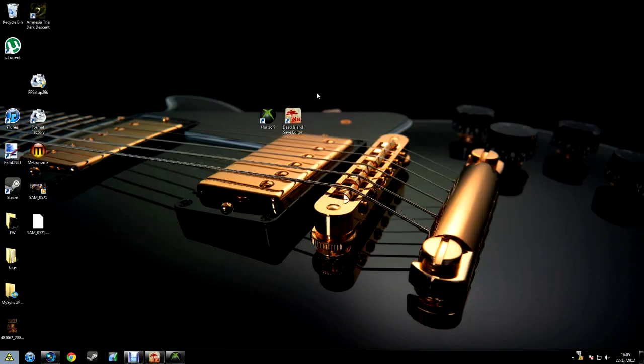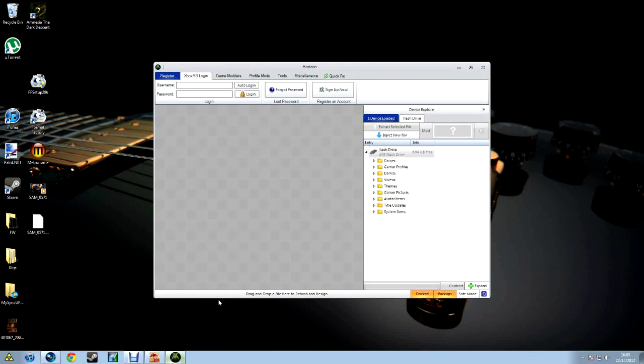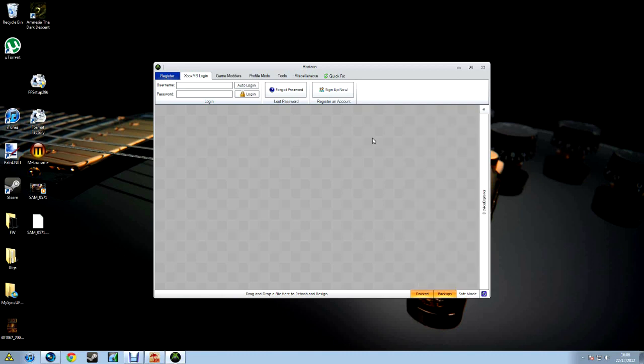The download for both will be in the description. Open up Horizon — I have it open here — and your USB flash drive should automatically pop up as soon as you plug it in. Hit Games and then Dead Island, click the little arrow just before the game, and you'll see your save — login, level one, chapter one, size 60 kilobytes. Double-click it and it should open a little box.